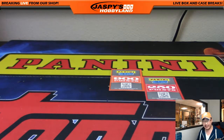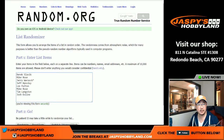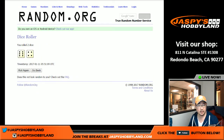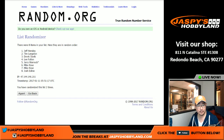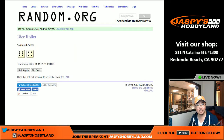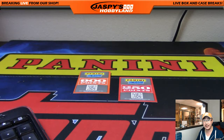That was your half case divisional break. Now let's randomize these points. Randomizing the list 10 times — Derek Slavik is on top with 900 points, and Mike Rose is second with 250 points. So there's a little extra something coming your guys' way. Thanks very much, everybody. That was random division break number 17 from jaspieshobbyland.com.